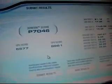Here are our first results with 2GB of RAM. We have 7,046 for a total score, a GPU score of 6,577, and a CPU score of 8,961. So I'm going to shut it down and put a second 2GB chip in there.